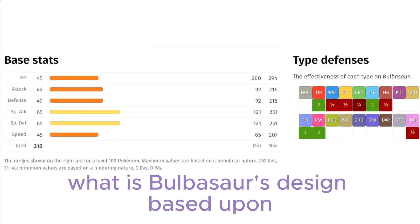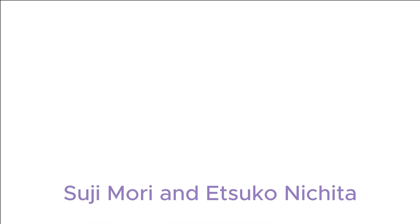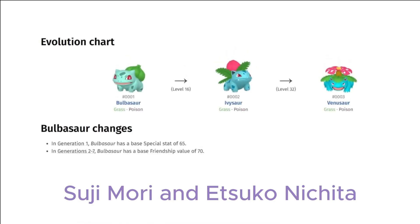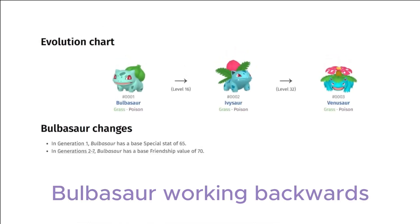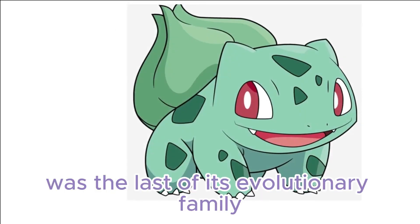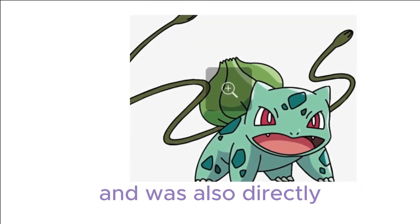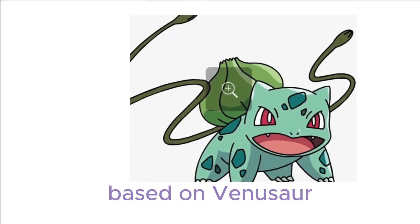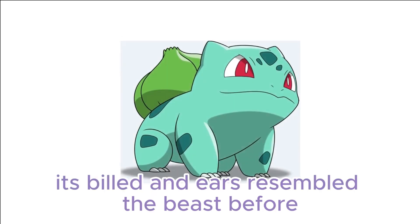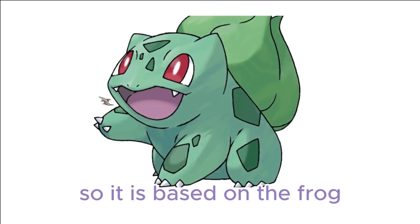Bulbasaur's design is based on a frog. According to Ken Tsujimori and Atsuko Nishida, the latter designed Bulbasaur working back from Venusaur, meaning Bulbasaur was the last of its evolutionary family designed. It was directly based on Venusaur — in particular, its beard and ears resemble the Beezubufo, a large prehistoric frog.